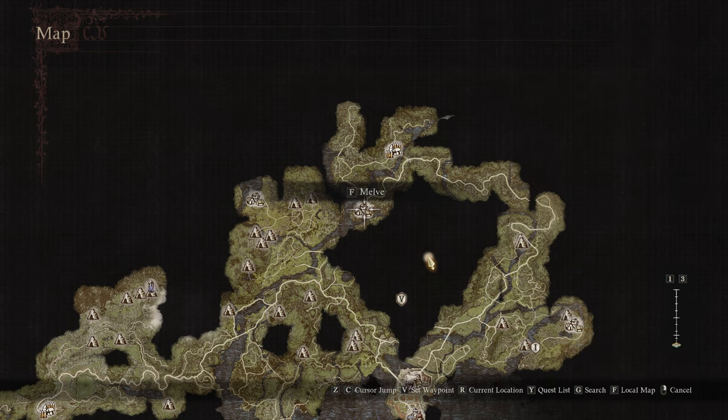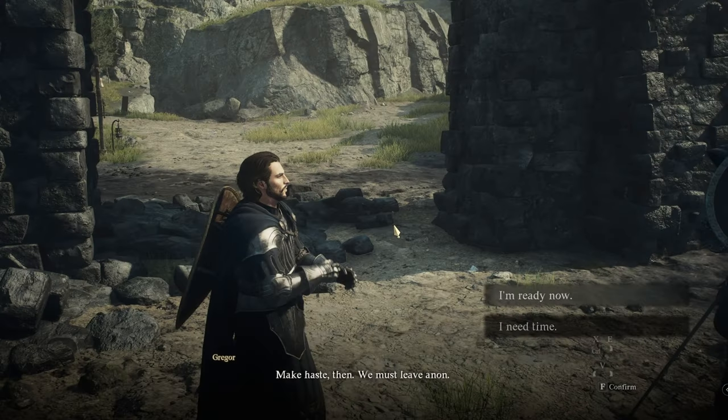For the setup, there are a few things we need to do or tick off before we can proceed. The end objective is going to Melve, but we need to do it a certain way in order to trigger this event. There are a few different ways to go about it, but primarily it stays roughly the same — just the timing could be different depending on how far you've progressed. There will be a good portion of you that have missed this opportunity, but it's good to know for your next playthrough.